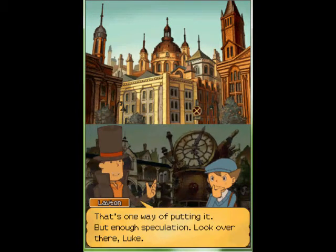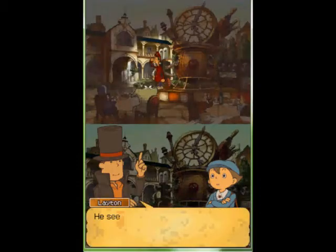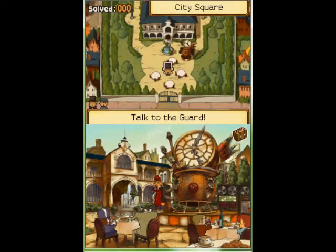Look over there, Luke. That guard? What about him? He seems to be looking for a man who snuck into the event uninvited. So we have an intruder in our midst.